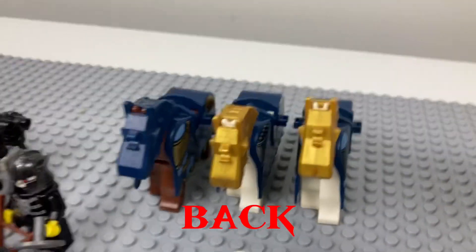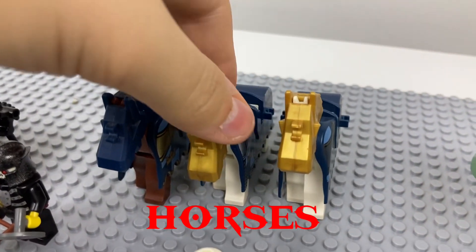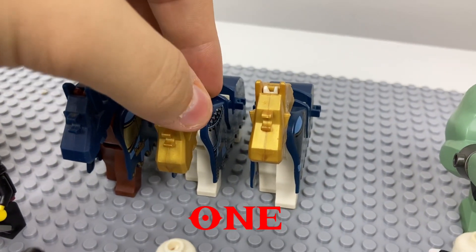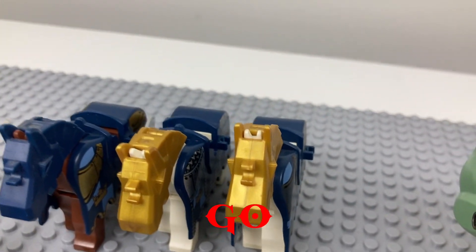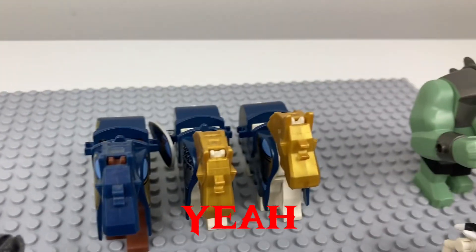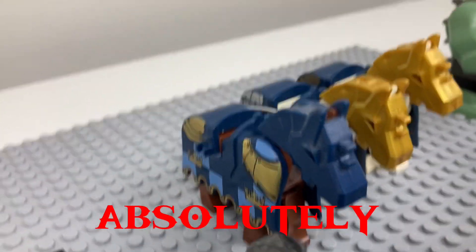In the back we got three nice horses — two white ones and one brown one. They're super cool, they all have armor and they're all ready to go to war. They look absolutely epic.